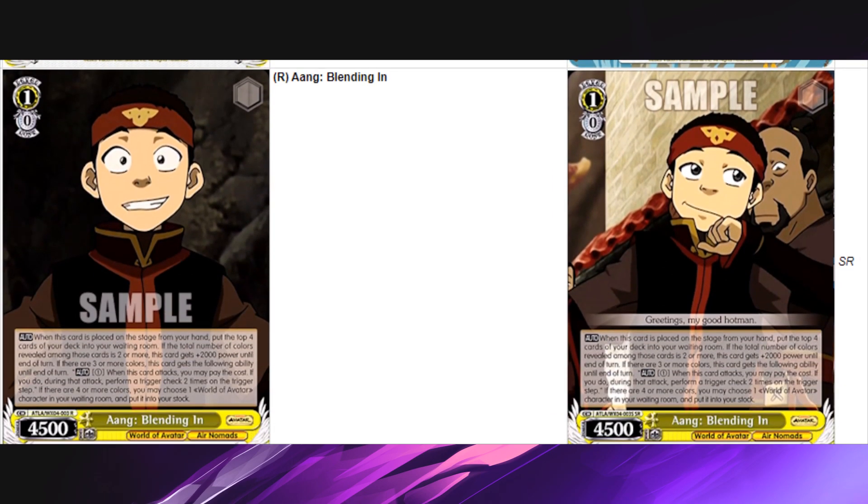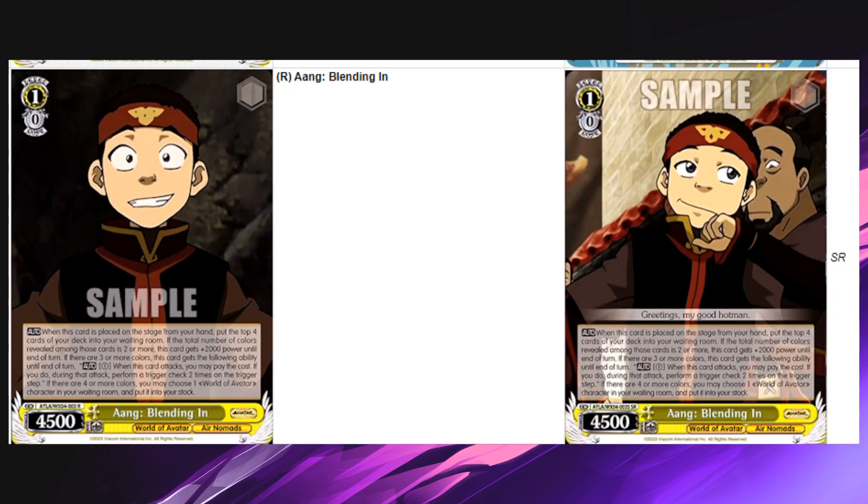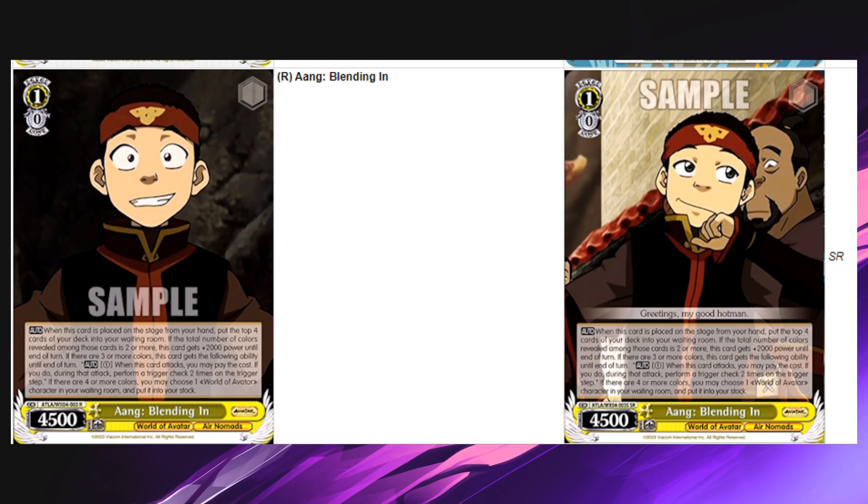Next card: Aang Blending In, a 1-0 with 4500 power. On play, mill four. If the total number of colors is two or more, it becomes a 6/5 until end of turn. Three or more, it gains Twin Drive. Four or more, you can stock a card on play. A 6/5 Twin Drive is playable, but sadly this is not always a 6/5 Twin Drive. A 6/5 by itself isn't playable, and mandatory mill four instead of optional mill four is not very good. If this makes your list, I'm sorry.